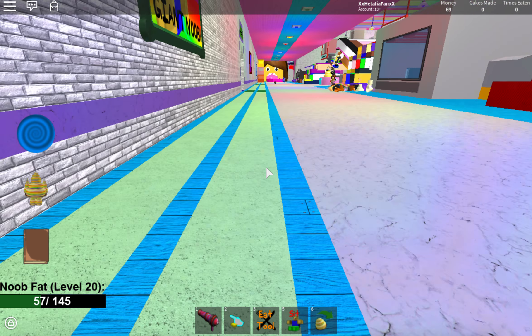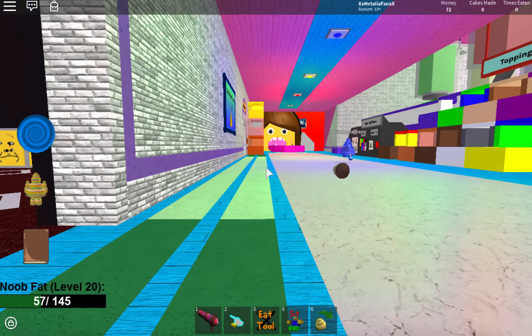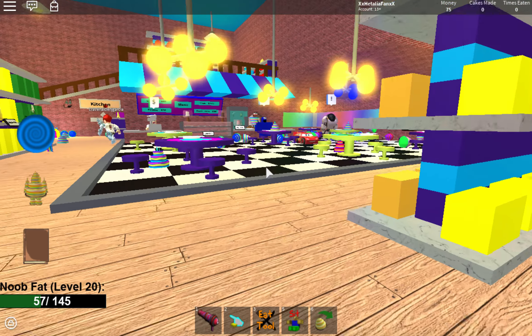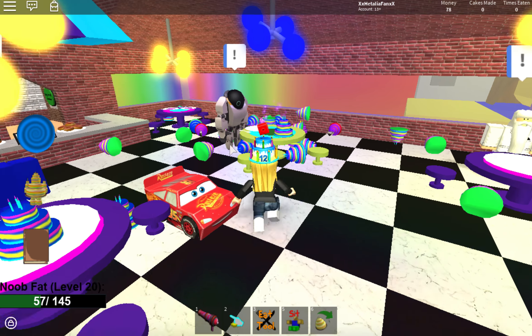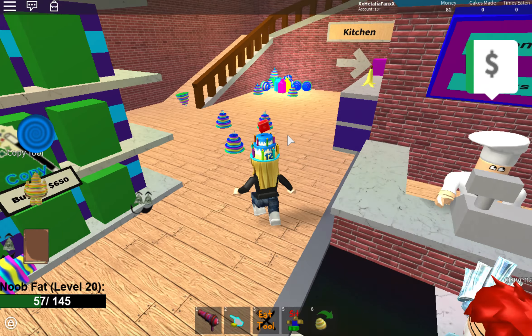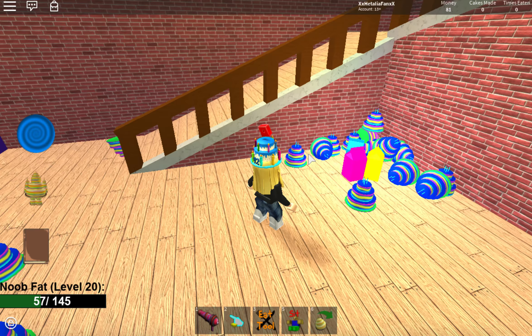I'll be showing you guys the robot — he should be right over there. Once you find all three items, you will be giving them to this guy, in case you don't know who you're giving it to. So let's start with finding the items.